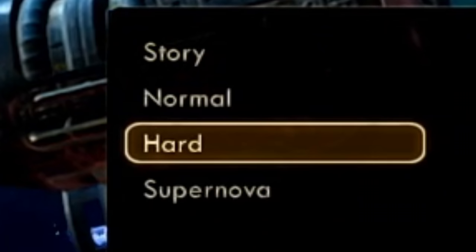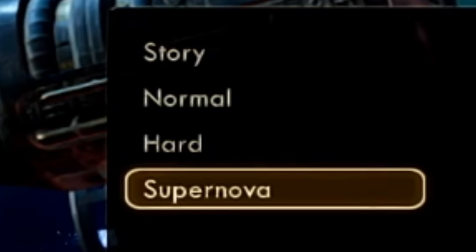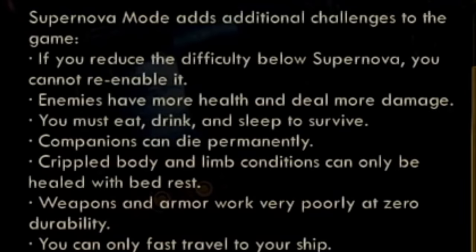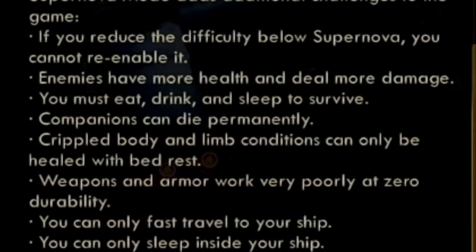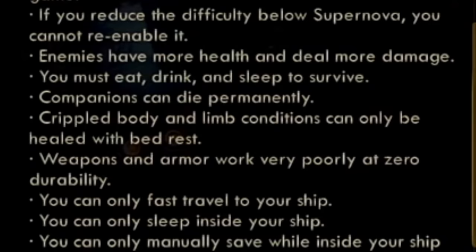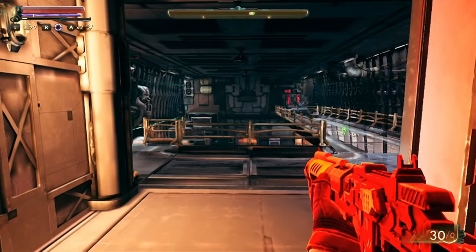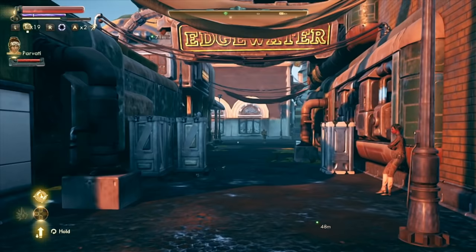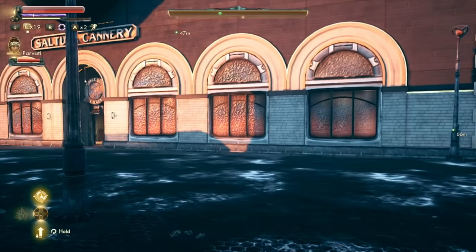In terms of difficulty, you have story mode — which, as in most games, reduces everything down to a casual experience where you can just enjoy the story. You've got normal mode, everything's standard. Hard mode is slightly harder. But the most interesting mode for me, and the one that will mean good replayability, is Supernova mode. Basically you're stuck on Supernova — if you reduce it to an easier difficulty, you can never go back. Enemies have more health, you've got to eat and drink to stay alive, companions die permanently, and crippled body and limb conditions can only be healed by resting in a bed. It's basically the survival mode of the game and it looks so much fun. But for the purposes of review, I stuck to normal.